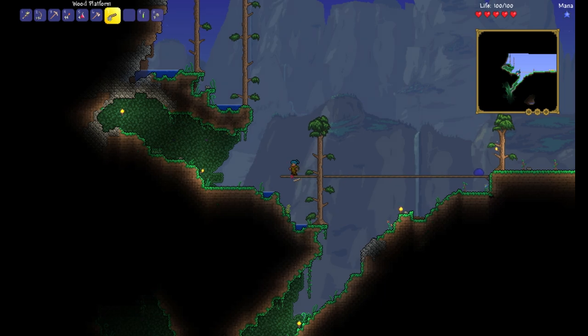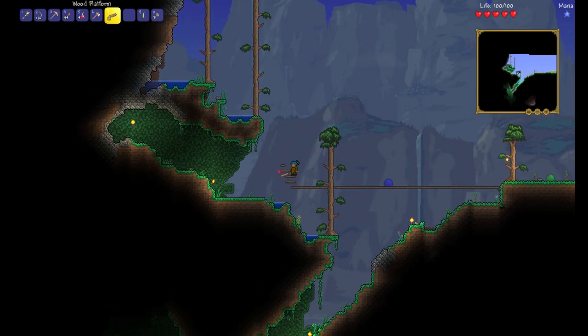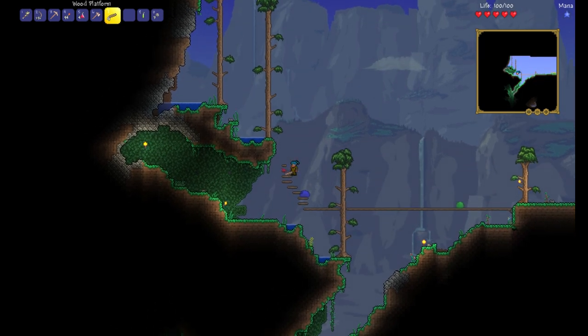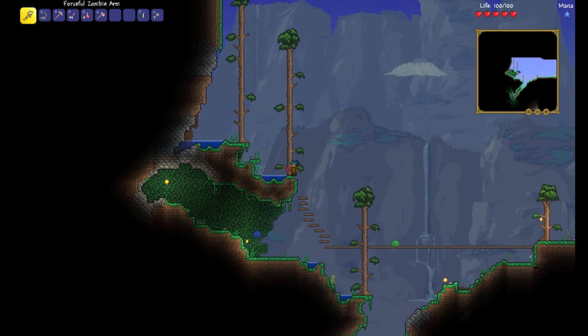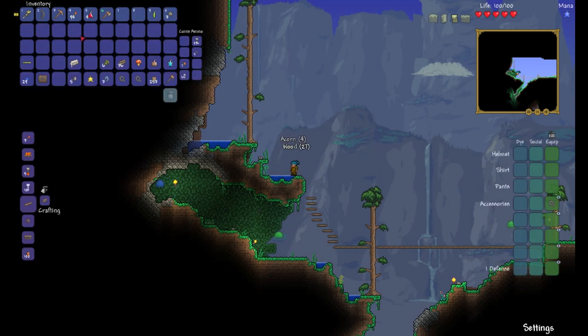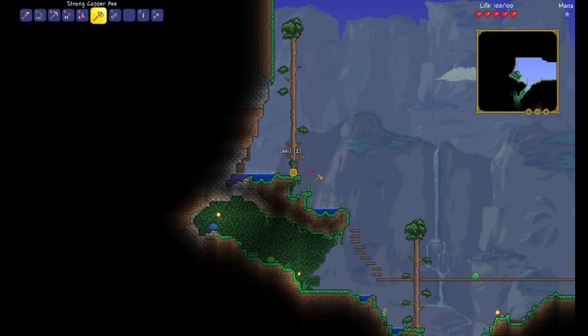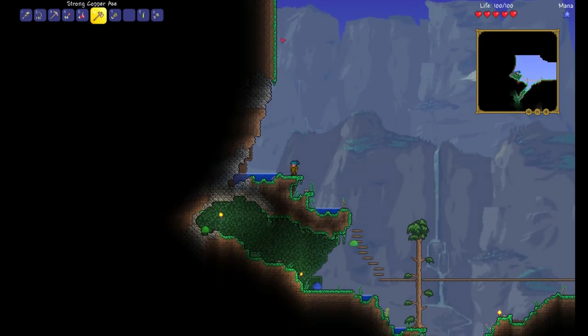Running out of platforms fairly quickly. I need to build a little staircase going up here. Just enough to get us to the next tree, which I'm also going to chop down. I'll plant an acorn right where it was so it can grow back, but we need wood. Wow, this is a tall mountain — I can't even see the top of it. Holy cow, I've never had a world where there's a wall that big.